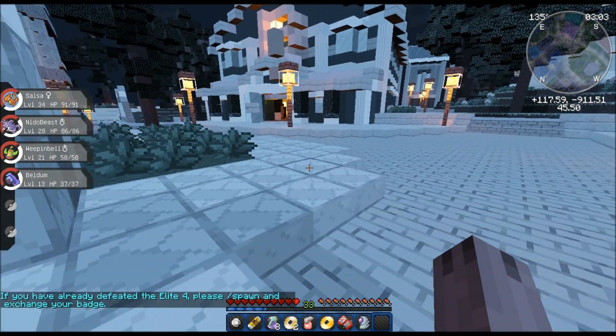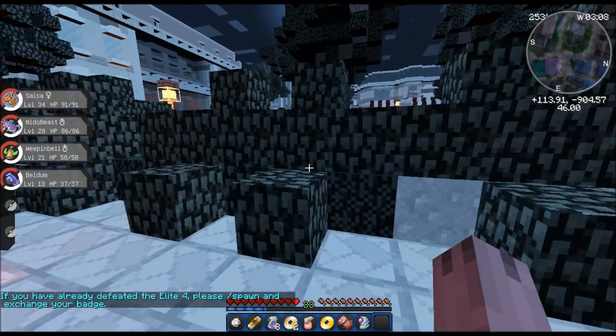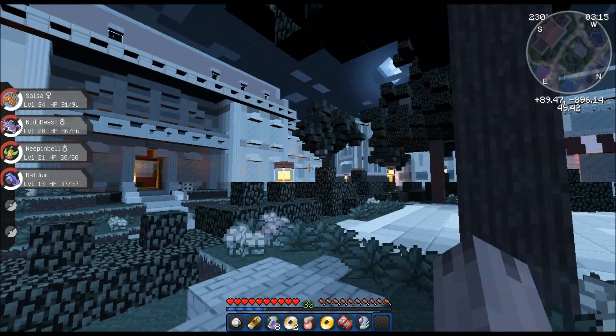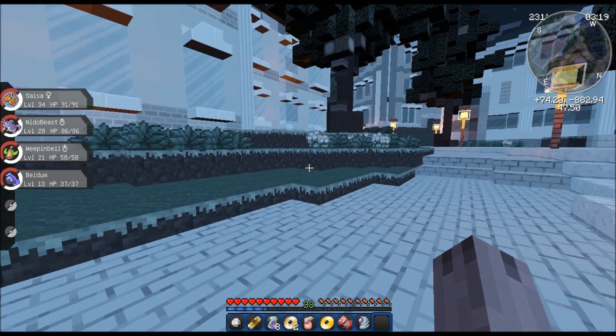Let's head on to the Nugget Bridge. I have no idea where it is. Let us make a guess - eenie, meenie, monie, mo. I just completely chose to go here, I have no idea if the bridge is actually here, but we'll see.